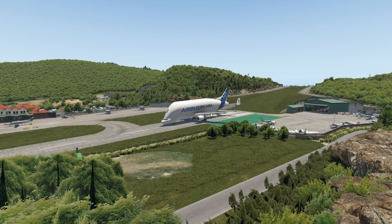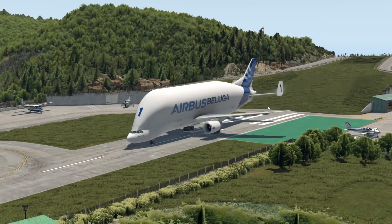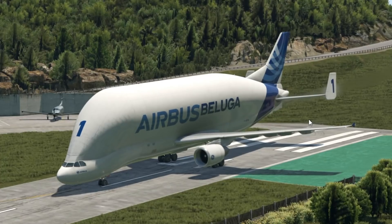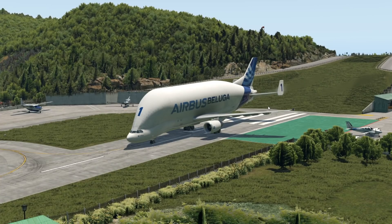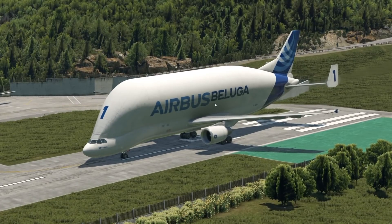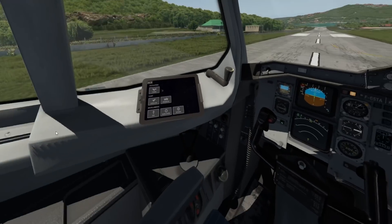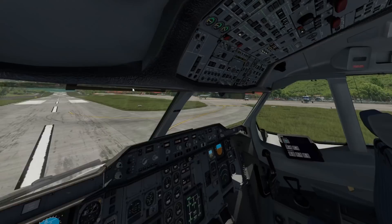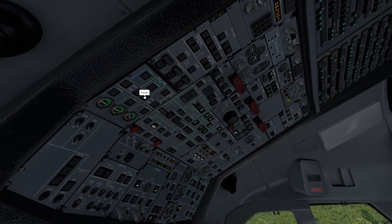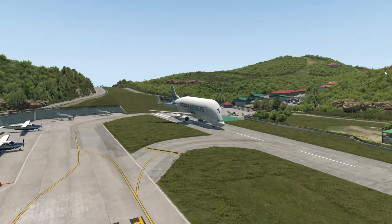Hey guys, welcome back to the channel, another daily Swiss 001 video. Welcome back to the flight simulator. Today we've got a very interesting plane in front of us, and that is the Airbus Beluga. Also called by most people one of the ugliest planes there are. There's actually a brand new add-on for the X-Plane flight simulator right now. This is a very realistic one — all the buttons basically work just like they do in real life, so we have a perfect representation of the good old Airbus Beluga.